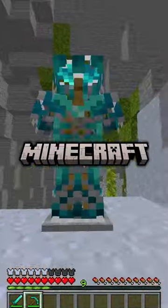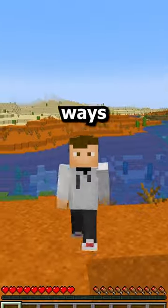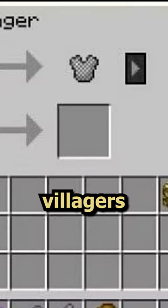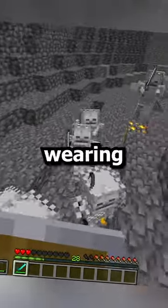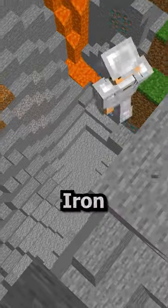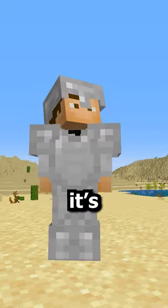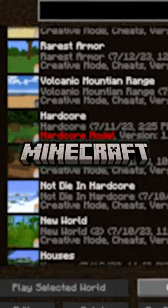Chainmail is the most hated Minecraft armor, and I thought it was completely useless until now. The only ways to obtain it are trading with villagers and killing mobs that happen to be wearing it, but it gives you minimal protection compared to most sets in the game. Iron armor even gives you more protection and is fairly easy to get, as it's pretty much the starting set in every new Minecraft world.